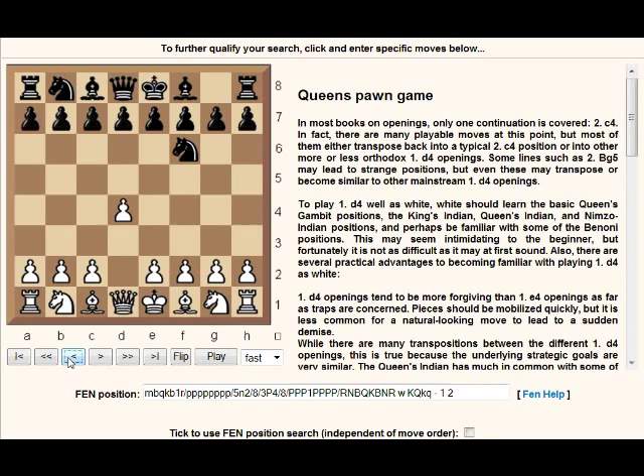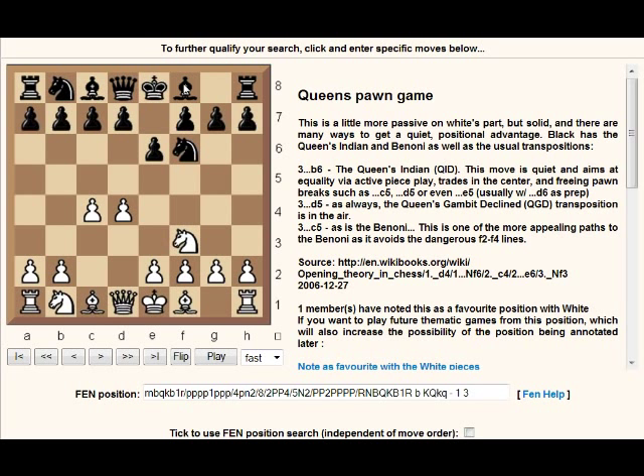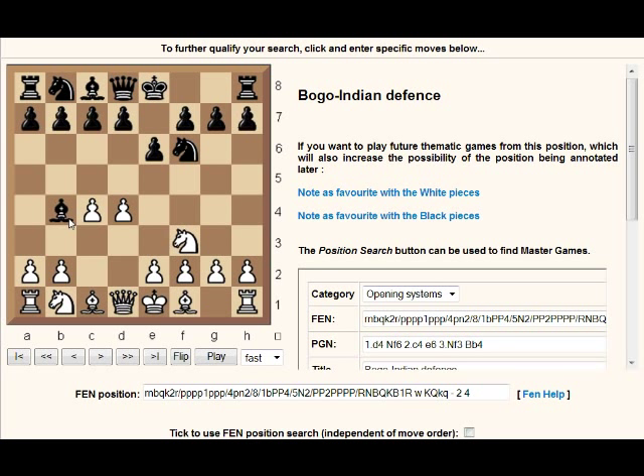Now let's have a look at what the Bogo-Indian defense is as a reminder. So d4, Nf6, c4, e6, Nf3 and now the Bogo-Indian is Bb4 check — so without white committing to Nc3. Now white has a few choices here. He doesn't have to play Nc3; that would just transpose into a Nimzo-Indian line, the Three Knights variation. He could also keep it Bogo-ish with Bd2, for example, or Qd2. I'm not sure which move is better — I think it might just be personal preference.